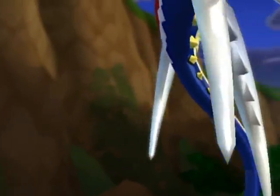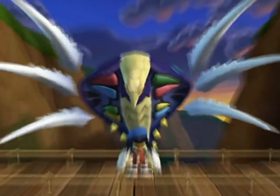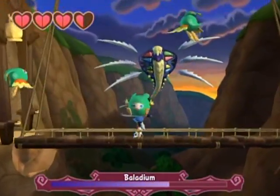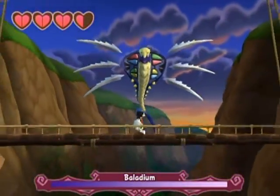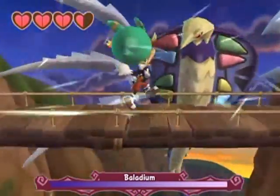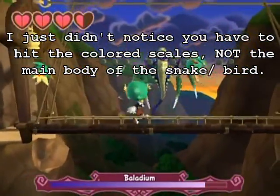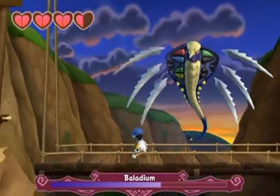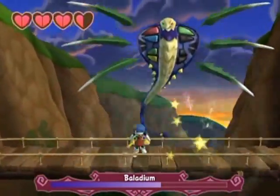It's some sort of flying cobra thing. I have no idea - it's like a cross between a bunch of different critters. This is Balladium, and you just pick up an enemy and fling it at him. But for some reason he sometimes does not take a hit at certain times - I never understood why that was. See, it worked that time, but the first time it just went right through him. And I hit him in the head of all places - I would think that would hurt more than anything.